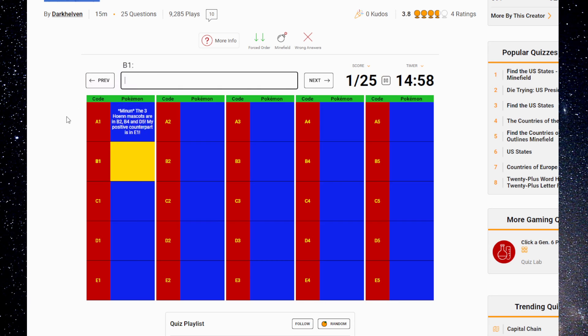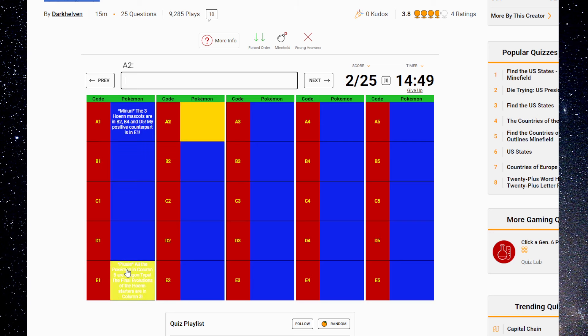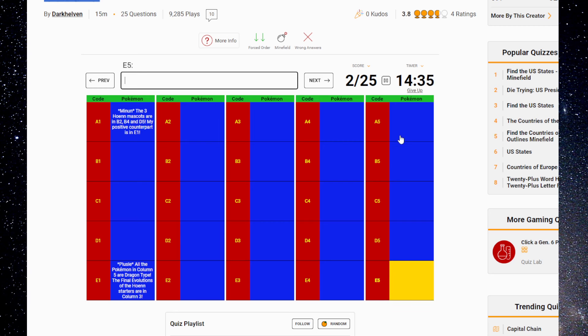The three Hoenn mascots are B4, B2, B4, and D5. My positive counterpart is at E1. All the Pokémon in column 5 are Dragon types. The final evolutions of the Hoenn starters are in column 3. Column 5 is this one — they're all Dragons. The three Hoenn mascots are in B2, B4, and D5.